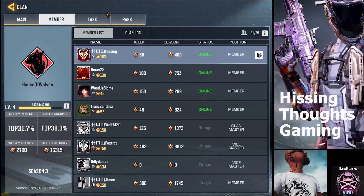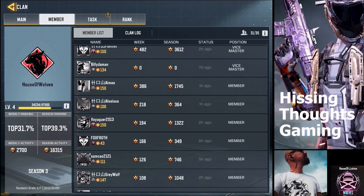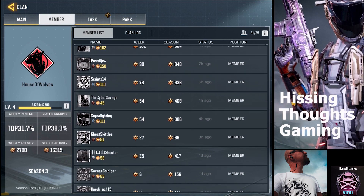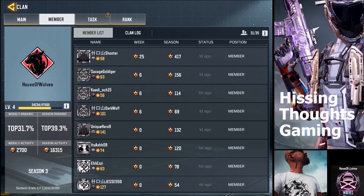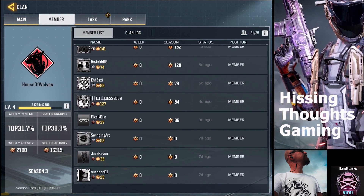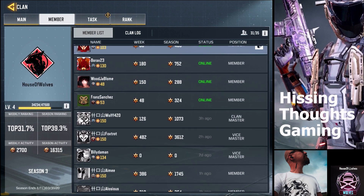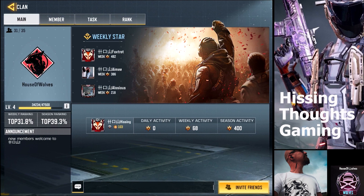Here's the members. Some of these people I don't know, a lot that I do know. You can see the HOW tag for those that are really committed to the clan. I see other names that are as well, but probably can't fit the clan tag into their name either. Some more active than others. And there's this daily task thing — why would you do it as a clan member? Well, you get these free credits. We're top 31%, that's pretty good. We were top 90% to start with, and so we're climbing.